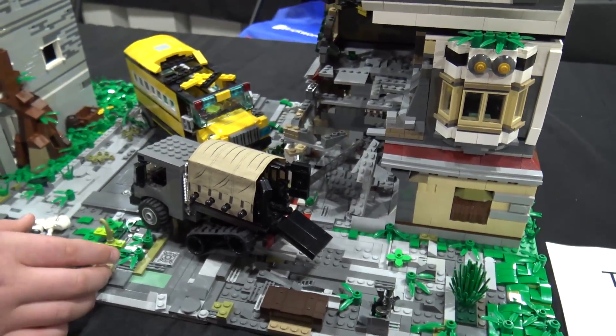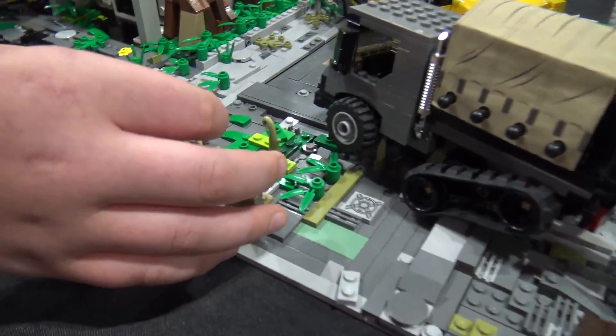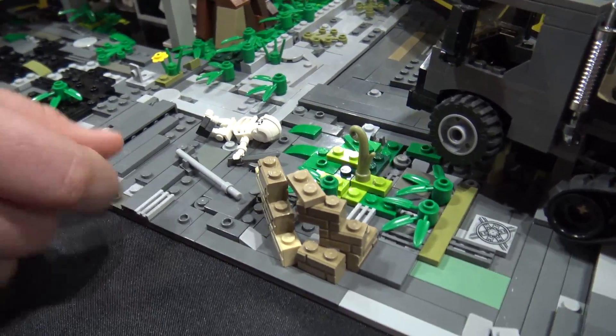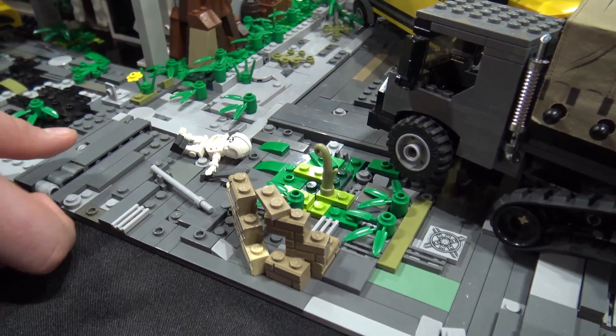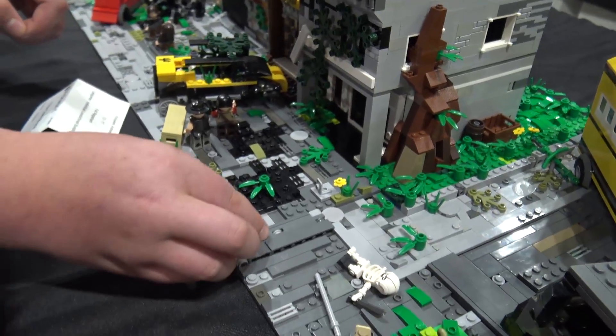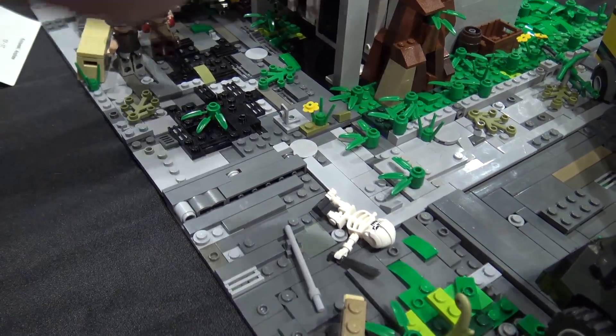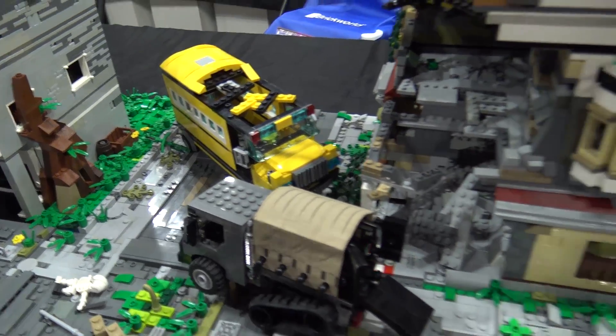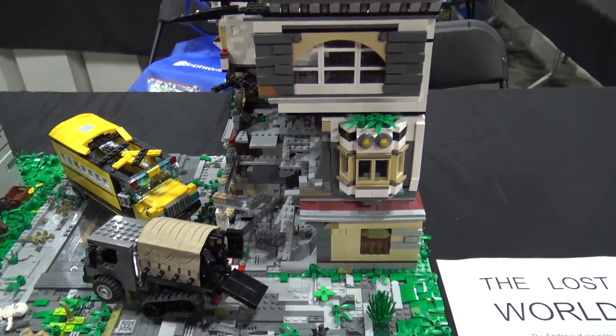Then you have some barricades for people to go behind. Something I did — because I used so many tiles — I used the bricks like this and just slid them in. Over there too. So some of it's not necessarily attached, just kind of set on there to create a cool effect.